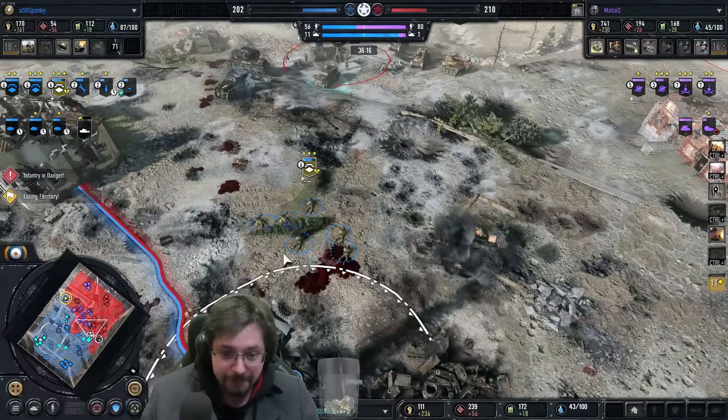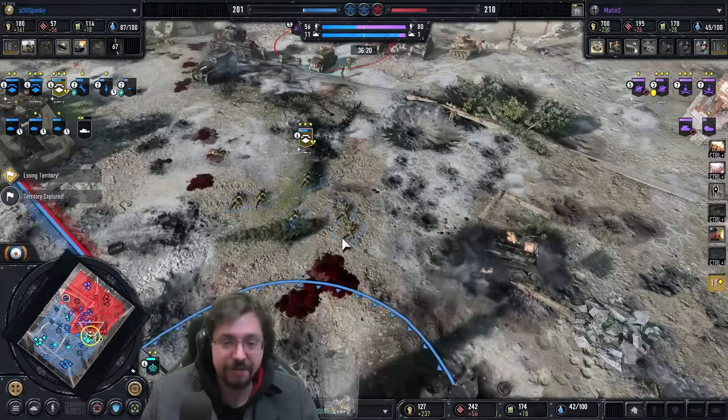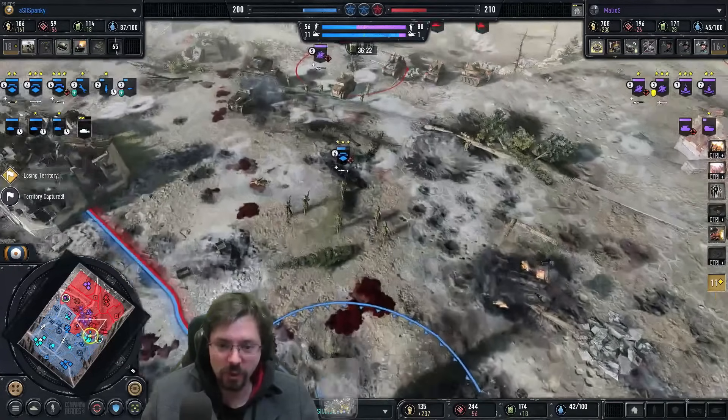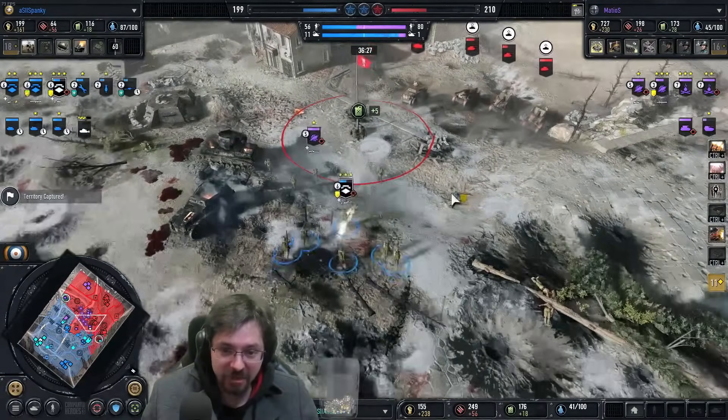This squad here has like five bazookas — they're full bazookas. This is a fully upgraded Rangers squad — full weapons on that. They're over 200 points. This is an absolute beast of a squad right now — they don't care about that Jaeger squad at all.